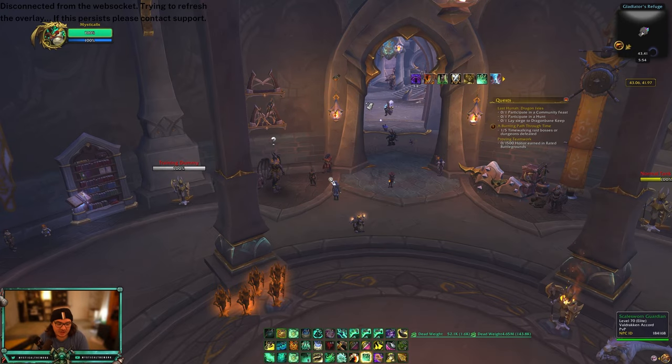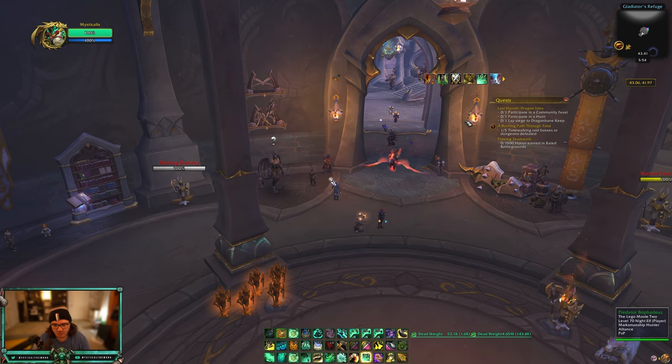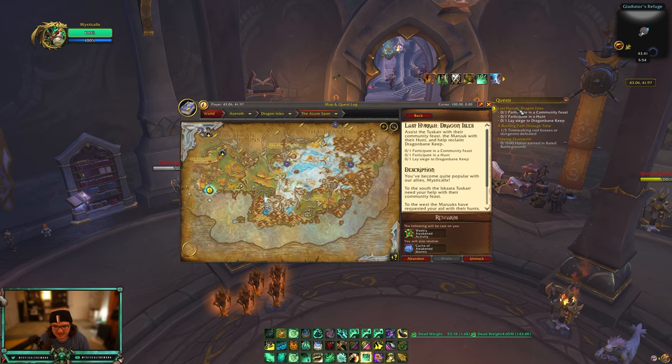Once you've done your world PvP weekly, you'll have another weekly to do — the PvP weekly. For PvP it's 1,500 honor in rated battlegrounds, epic random battlegrounds, or you can do the weekly Last Hurrah on Dragon Isle. You'll see a quest called the Weekly Awakened Activity. When you complete it you get a spark that allows you to craft gear, and you only need to do one since it's the first week.